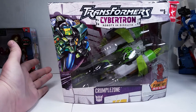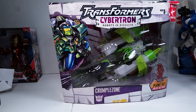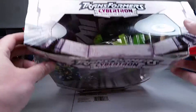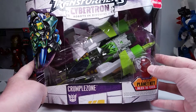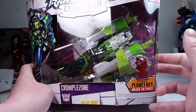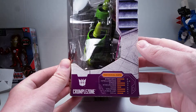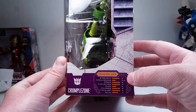This is him — this guy's opened up already, he's already been opened, and as you can see he's kind of beat up here. We'll just take a quick look at the packaging here. Transformers Cybertron, Robots in Disguise, Crumple Zone — that's him in the packaging. This is his Planet Key, which I never really take the Planet Keys out much, but I guess I will for this review. Inside the package we have a little bit of the bio there. We've got Strength 8, Intelligence 3.5.